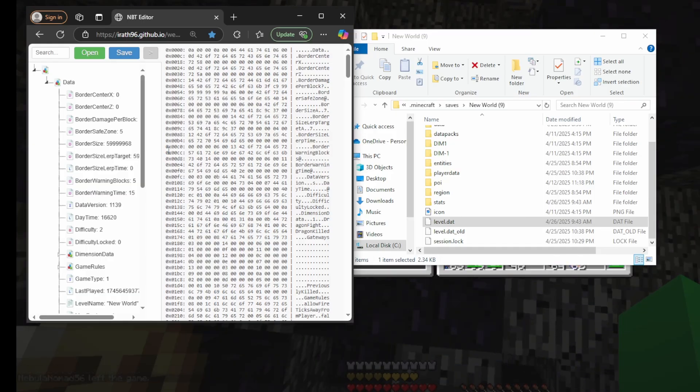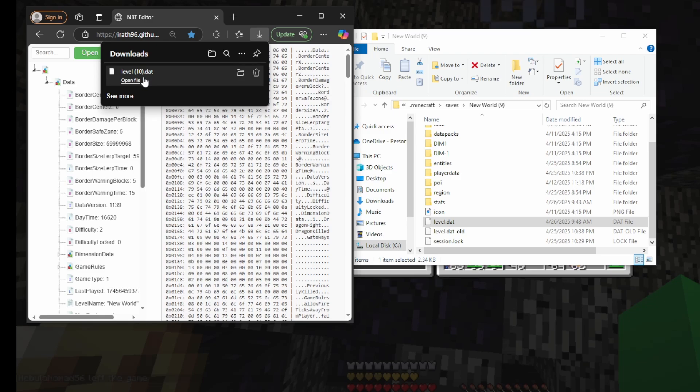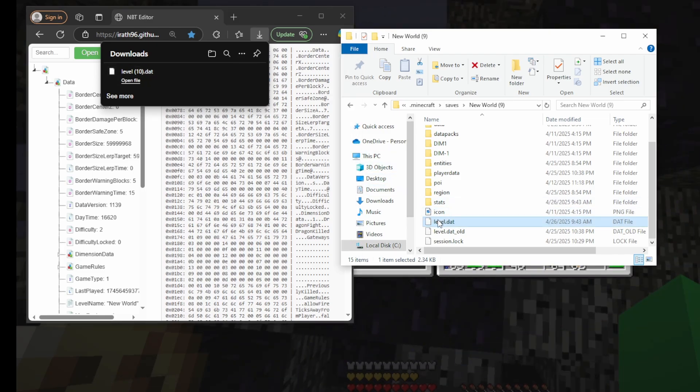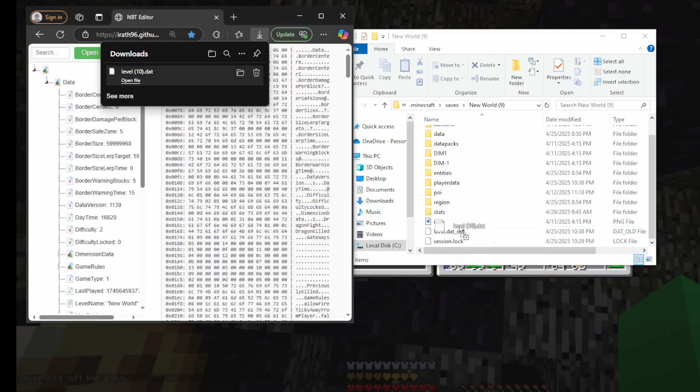Now that you are done editing the file you will click save — this is my 12th time downloading a level.dat and editing one. We will go over to the folder, delete the original level.dat, and then take this new one and drag it into the folder.